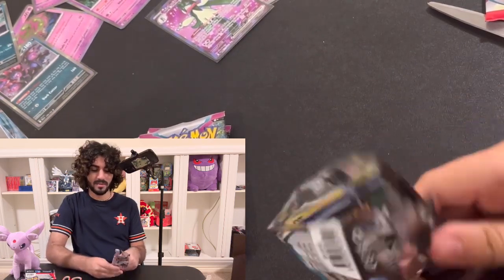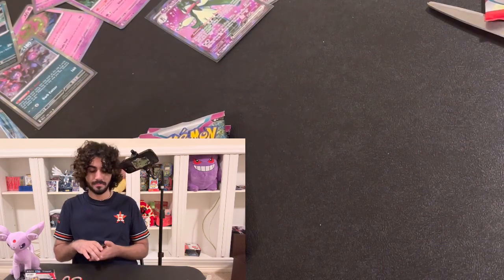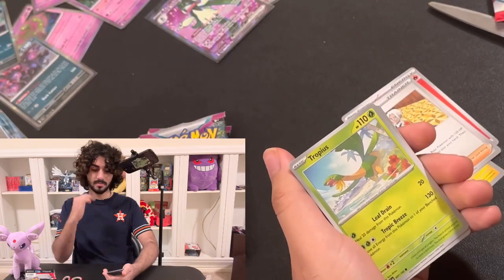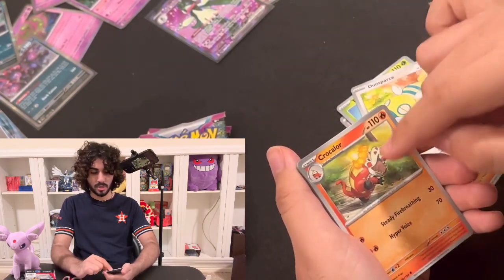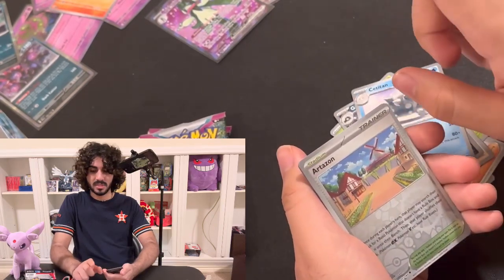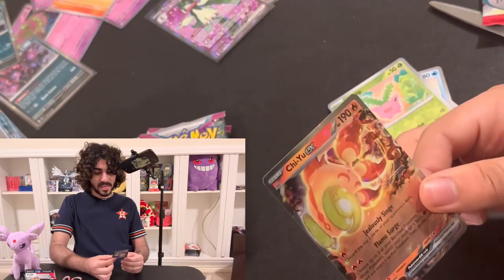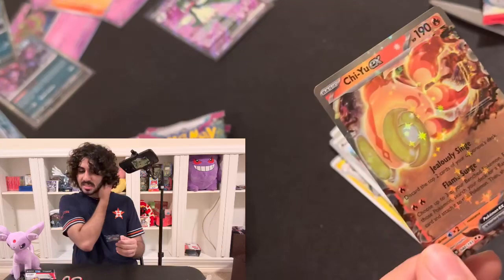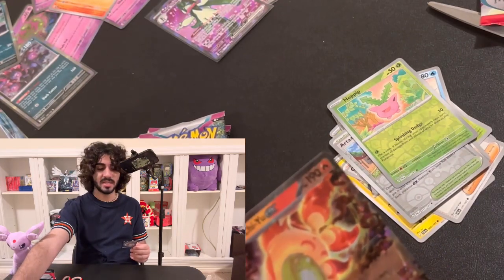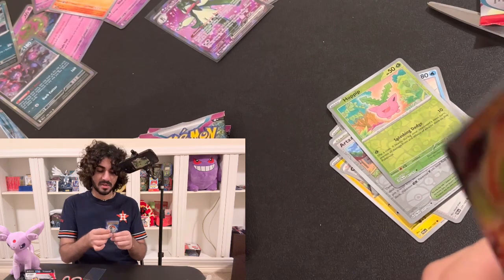Pack thirteen — I'll rip this pack open if I have to, I'm not using scissors. I don't want to scissor up my EX cards. Basic Energy, Voltorb, Clavel, Tropius — I like this Pokémon a lot — Dunsparce, Croconaw, Fuecoco going over here, I love this guy, and Skeledirge. Reverse Holo Artisan's tent, Reverse Holo Hoppip, and — yo! What is this? Chien-Pao EX! This is a legendary Pokémon — I did see this in the leaks. I love how these Pokémon TCG sets are allowing me to learn more about Pokémon I don't know. Chien-Pao EX!